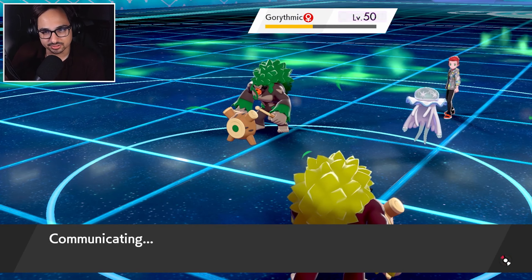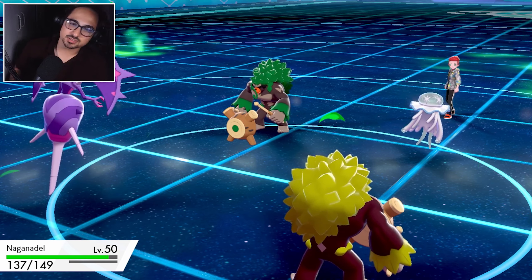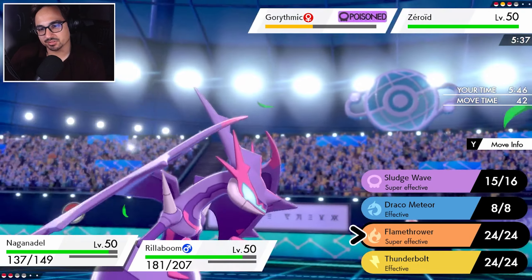They have a fake out turn here — their tailwind peters out. Oh, I thought it petered last turn — not that it mattered though, they were still gonna naturally outspeed me anyway. Naganadel can come in here. What should I lock myself onto now? It's kind of an awkward situation. I guess flamethrower is my best bet.